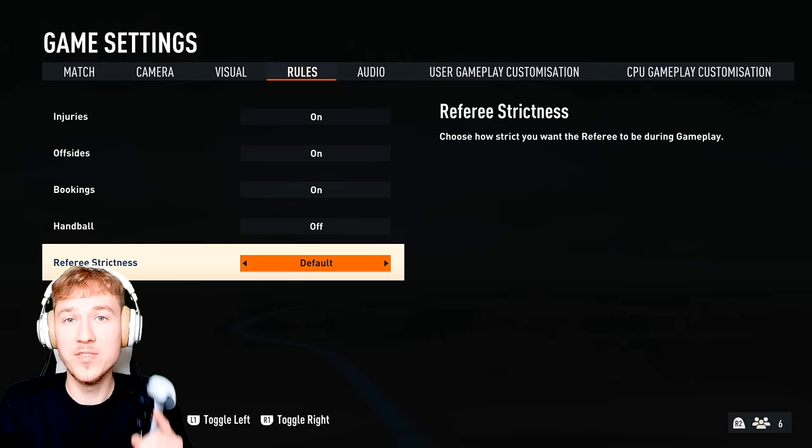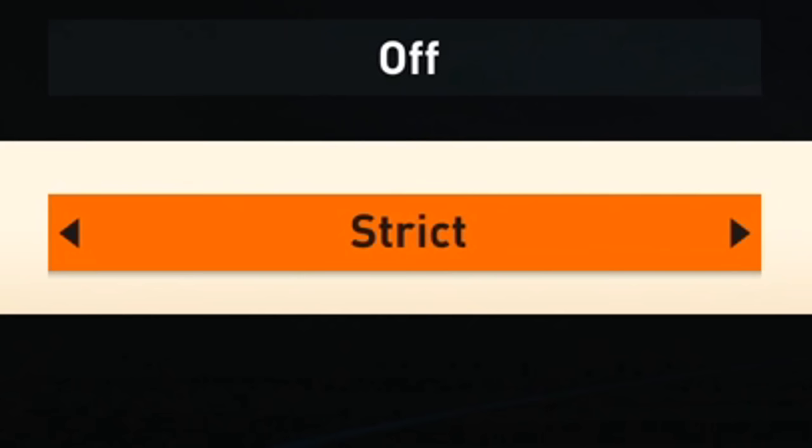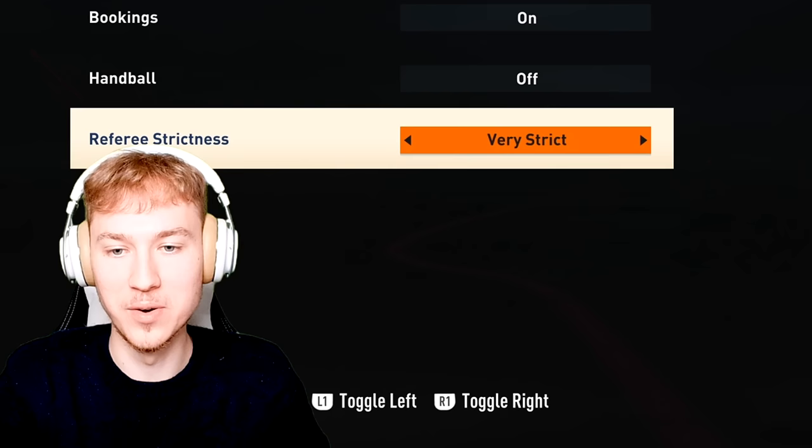This year, you can actually decide how strict you want the referee to be. It's divided into something brand new called referee strictness. You've got the default one, of course, then you've got strict, very strict, very lenient, and just lenient. Let me know what you guys think if you play a game with very strict — he is going to be blowing for absolutely everything.